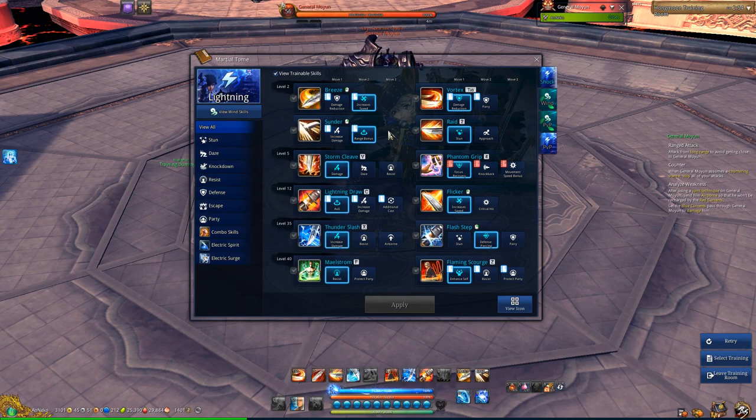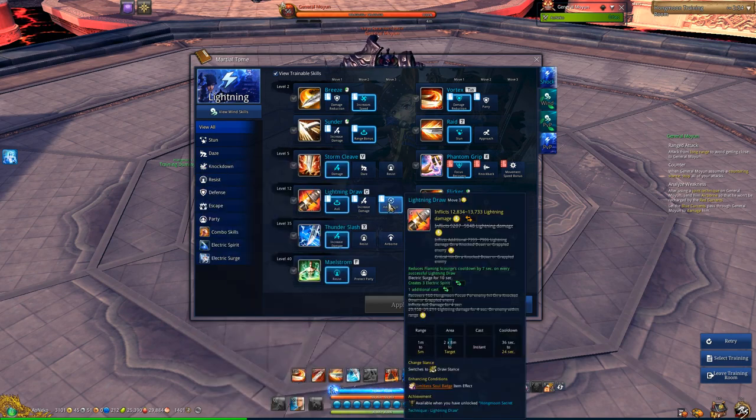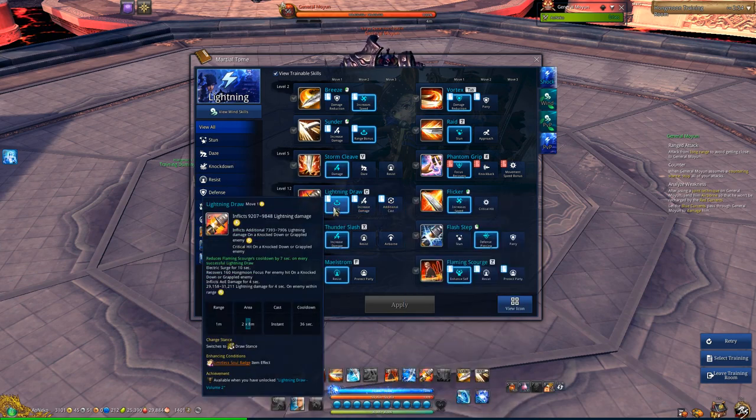Storm Cleave — not much to it. Lightning Drop — three reasons why you should not take Double Cast: one, they're actually removing this very soon; two, it does not do more damage, I've tested it; three, your AoE will actually proc things like your weapon buff, earring buff, and ring buff. So this one is simply better than Double Cast — never take Double Cast.